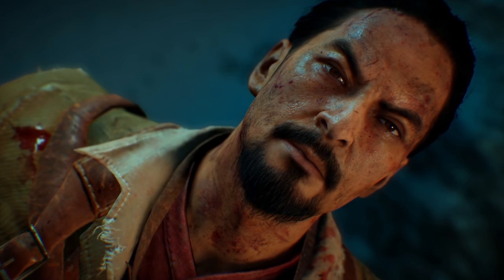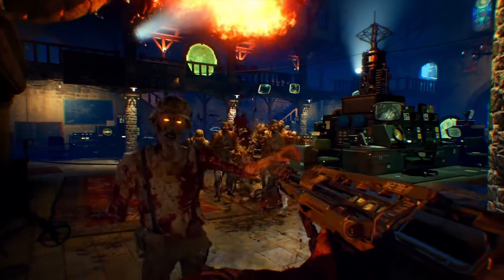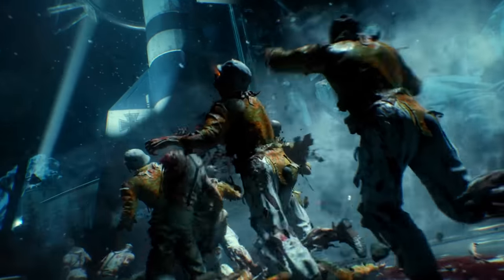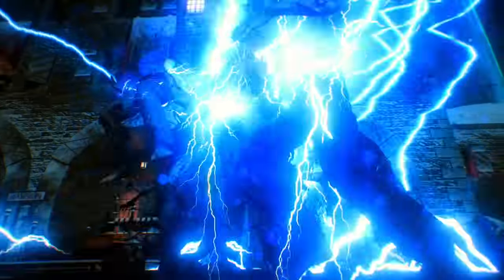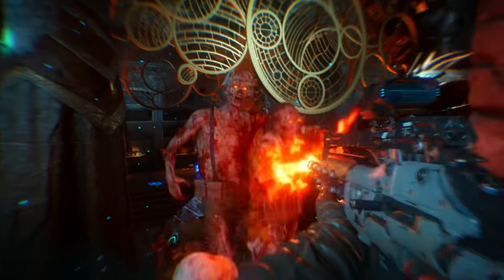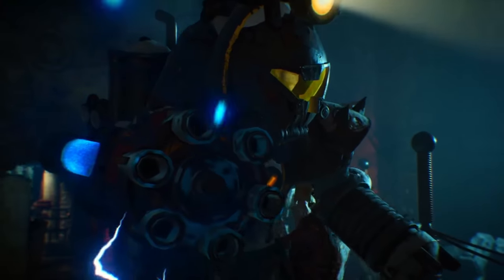For our first full new outing with the Origins crew, Der Eisendrache dropped on February 2nd and blew away all expectations. It goes without saying that this is a Treyarch Zombies offering and there was no doubt they were going to deliver — but oh my god, did they deliver. As soon as you booted into the map you knew things were serious. Still uncertain as to Richtofen's ultimate goals, Dempsey, Nikolai, and Takeo fought alongside him to prevent the Dempsey test subject from reaching Group 935's research base on the moon.